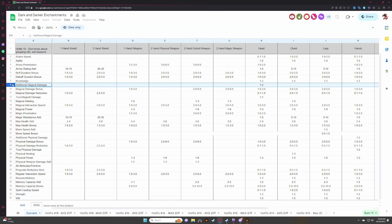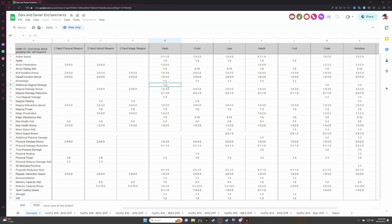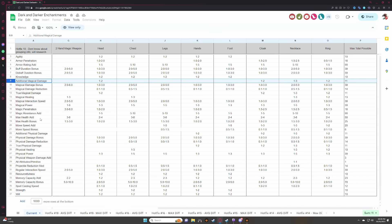Magic damage bonus, true magical damage, physical damage bonus, and true additional physical damage all follow the same pattern with the exception of which slot they appear on. Additional physical damage and true physical damage roll on gloves and jewelry. Additional magical damage rolls on the head piece — one to two — and also on cloaks, necklaces, and rings only, with a max total possible of 11. There's also significant nerfing to armor penetration and damage mitigation rolls.